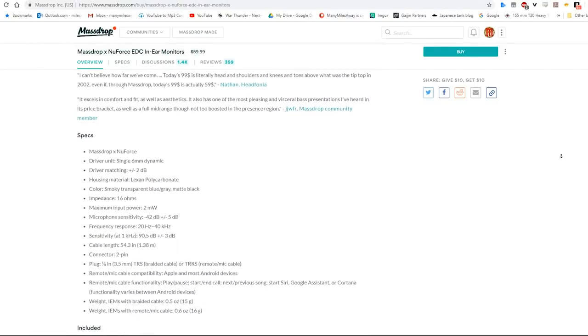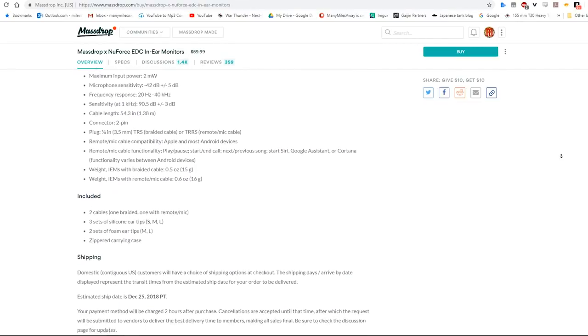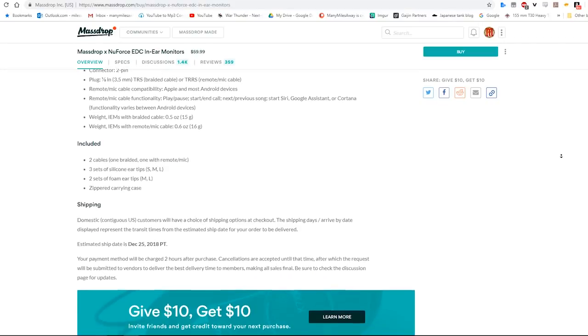In this case, the NuForce in-ear monitors normally retail at about $80 to $90, but on Massdrop you can get them for as low as $59.99 USD.